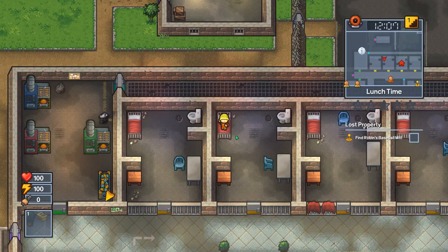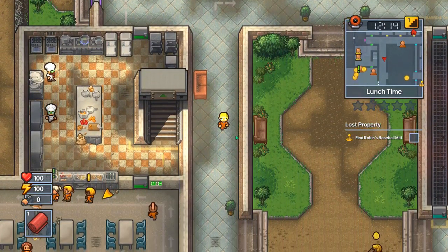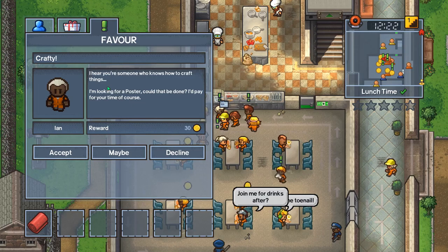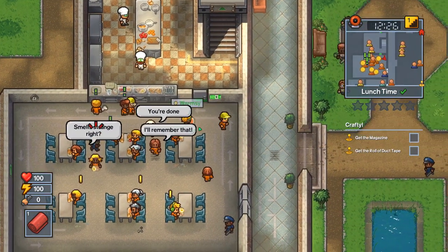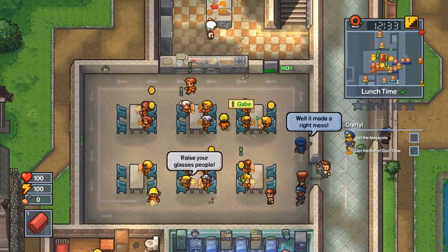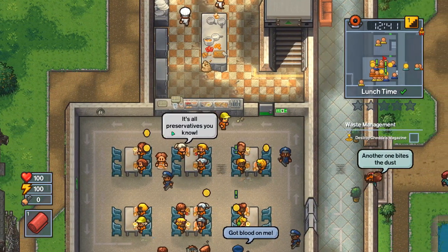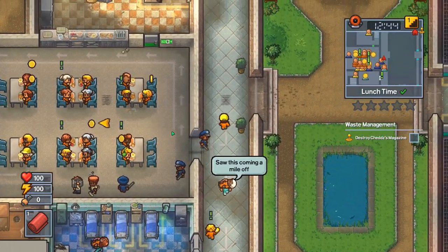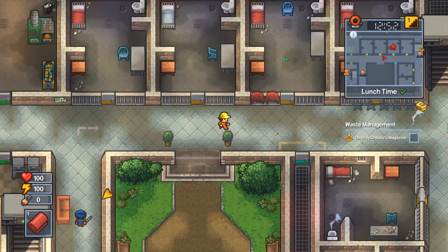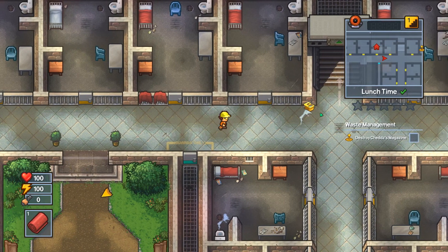It's lunch time. I need two more of those — let me grab these real quick and get down to lunch. Someone's looking for a poster — sure, I'll make a poster even though that takes duct tape. I want to go talk to more of these people. Someone left a magazine in a desk and they suspect the player — destroy the magazine, that should be pretty easy. So I'll find Chedda's magazine.